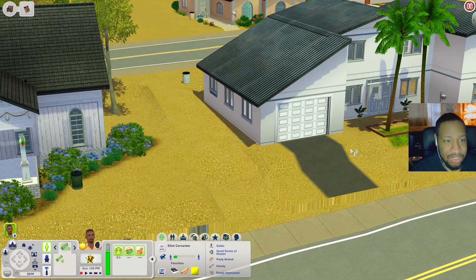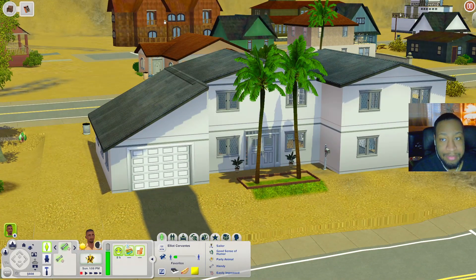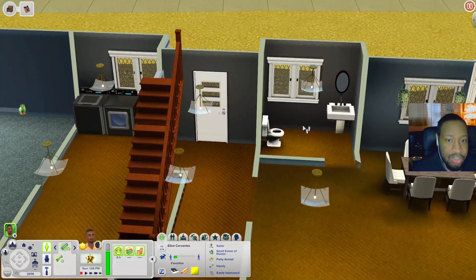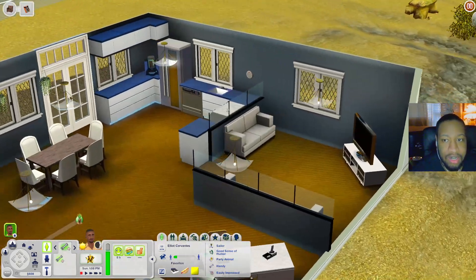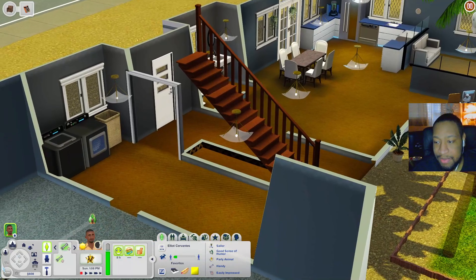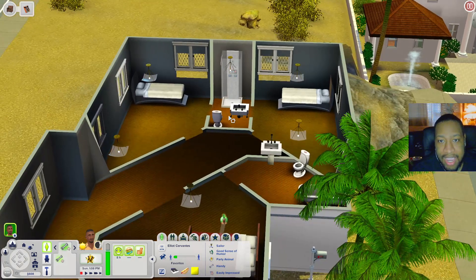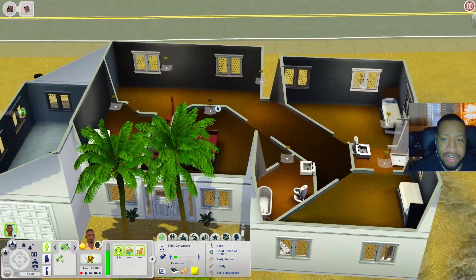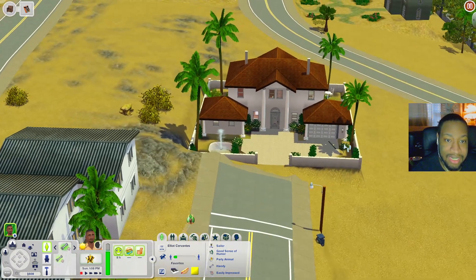The house next door — I don't think I've seen this one before, so I'm not sure if it's custom built. When you come in there's a garage, a little laundry room, bathroom, dining room table, computer desk, living room in the corner, and a kitchen. Upstairs you have two bedrooms, a bathroom, and a bedroom in the corner that's kind of like a jack-and-jill setup — they share a bathroom. It's not super furnished so you could rearrange it.